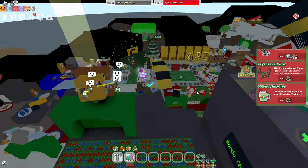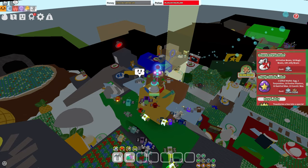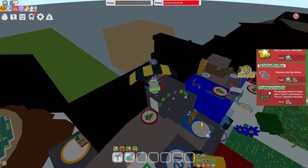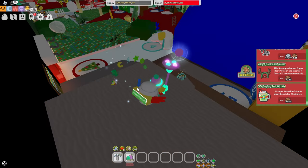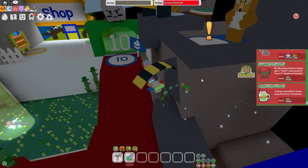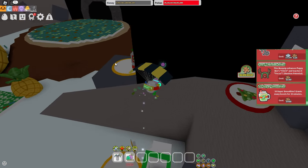And for the 50 Super Smoothies — this goes in the same situation as those bundles and the Star Tree. At this point you should basically have everything saved up and bought. I'll say this is worth it, but you should already have all this stuff. So I'll say buy this as well.